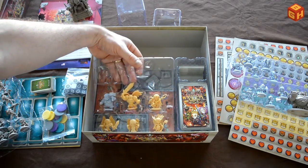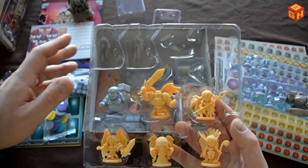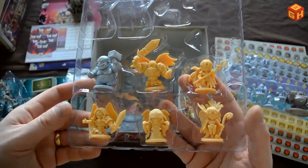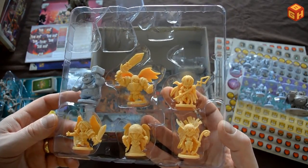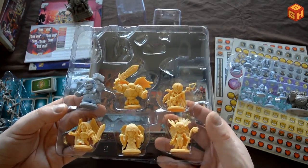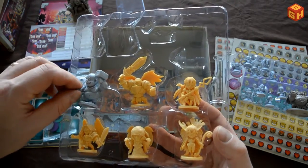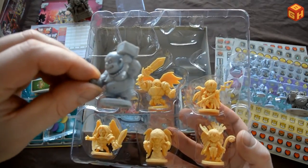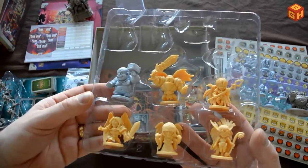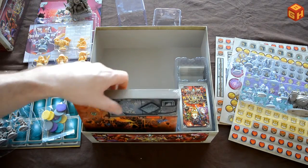We've got some more stuff in here. There are indentations to accommodate the bigger models in the top tray. In the bottom tray we've got five angelic miniatures and this pudgy guy with the hammer. You get a lot of value in these games.